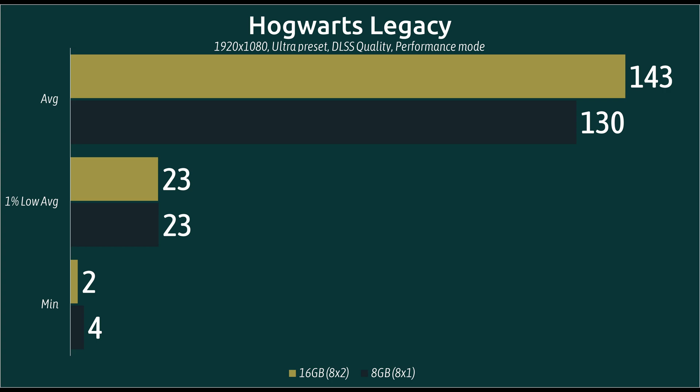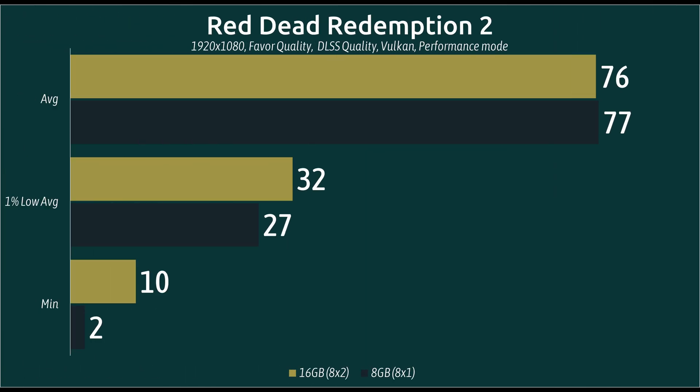In Hogwarts Legacy, we've got a noticeable boost in average frame rates. The 1% lows seem to be tied, and the minimum for some reason has actually receded slightly. I ran this a few different times, but it's within the margin of error — there's very little change on the minimum frame rates.